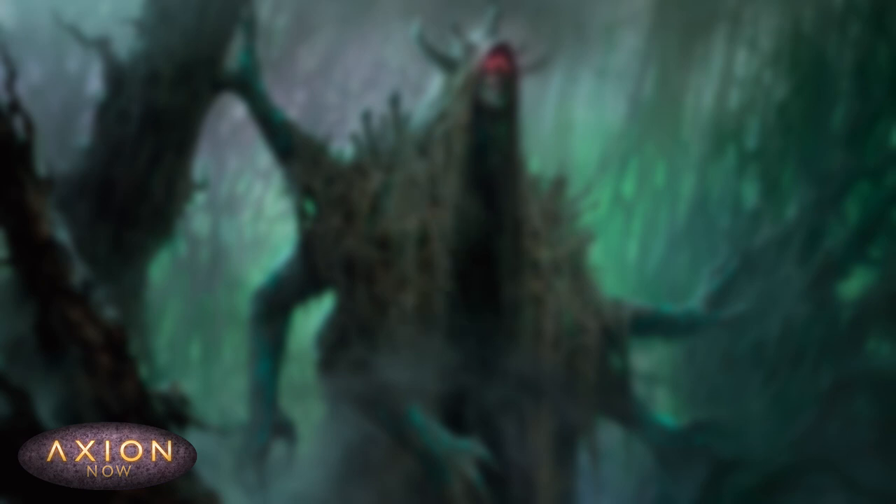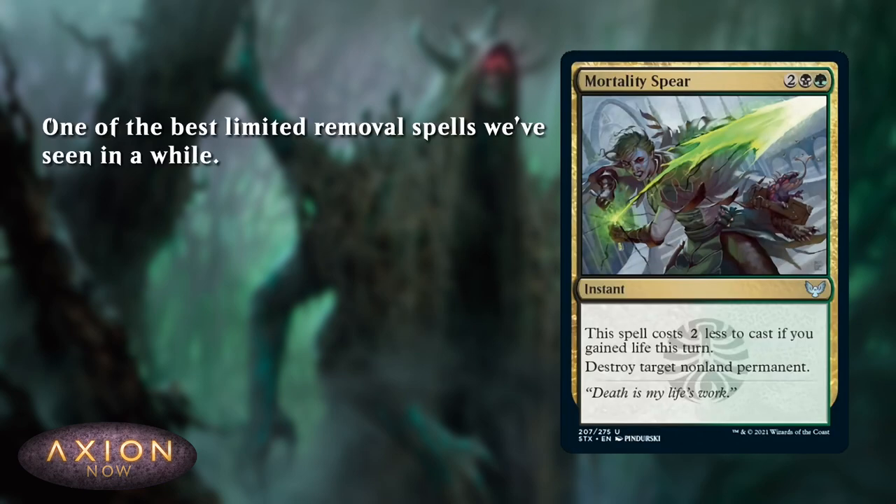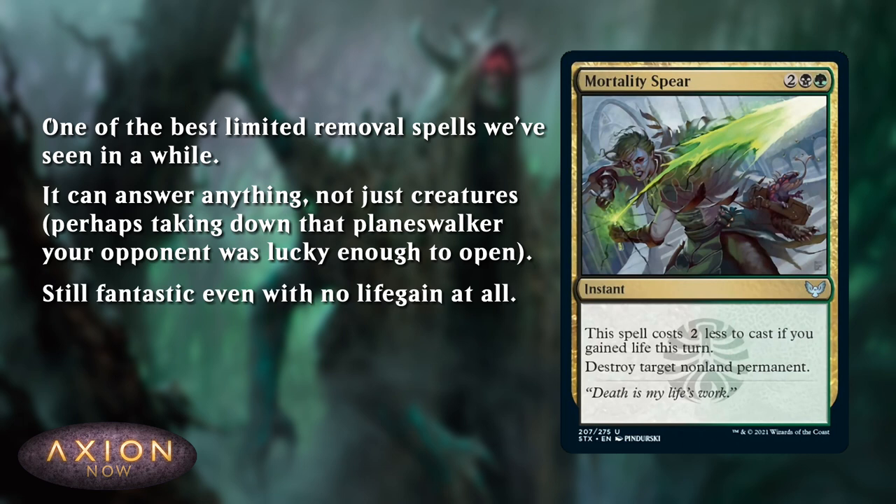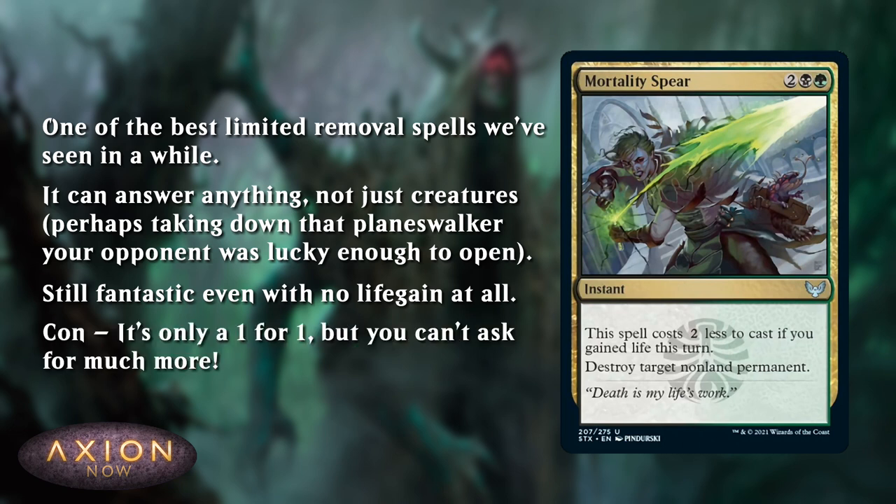Coming in at number 2, we have Mortality Spear — perhaps one of the best Limited removal spells we've seen in a while. For 4 mana, at instant speed, you answer anything. Well, okay, not anything — it can't answer a land — but anything threatening that your opponent can play is gone. Maybe even that Professor Onyx your opponent was lucky enough to open — it's still gone. And it can deal with a creature just fine, too. I would play this card and think it was very good even if it didn't have that first line of text. If it was just 4 mana, instant, destroy something, I would still be very happy. But the fact that sometimes it can even cost 2 mana makes it even better. The only downside is it is a format about value, and it's only a 1-for-1, but you really can't ask for much more from your removal spells.